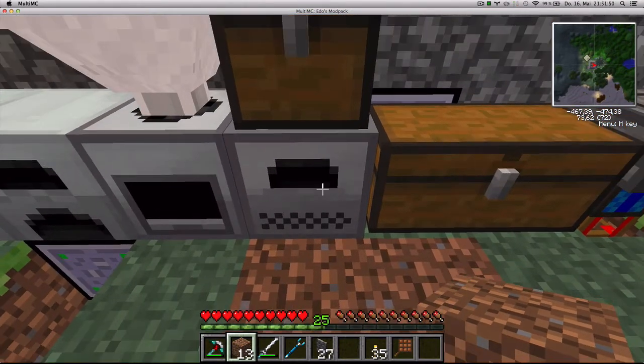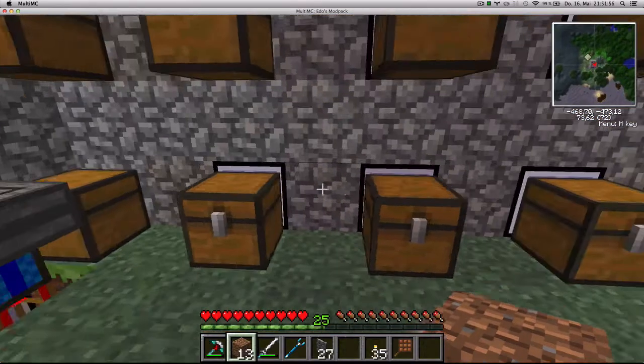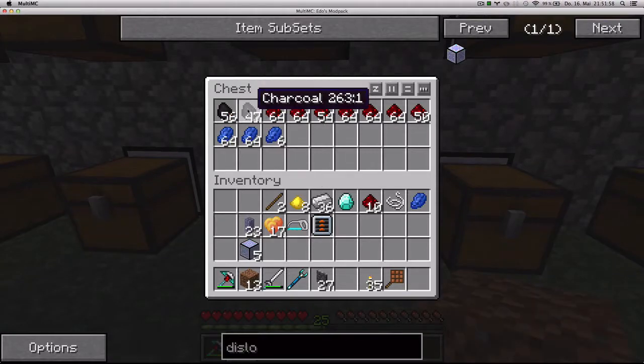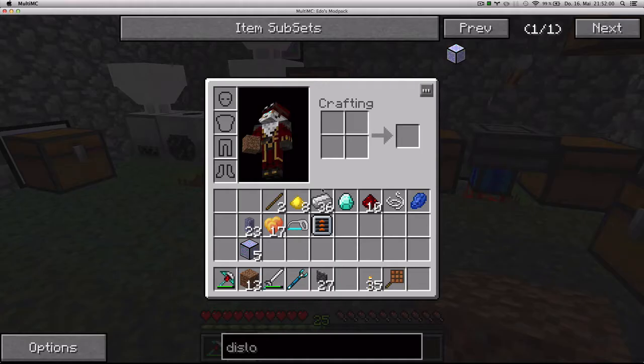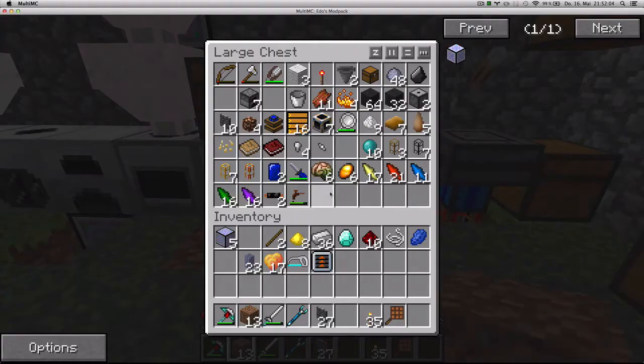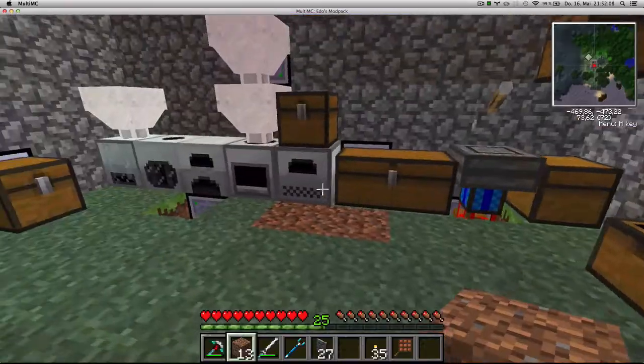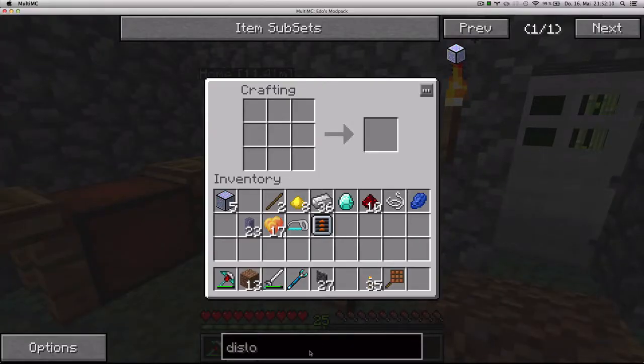When wood comes in here, if it makes charcoal, the charcoal is going to go into my charcoal chest. From there, the dislocator is going to move it into the network. Let's get the dislocator.